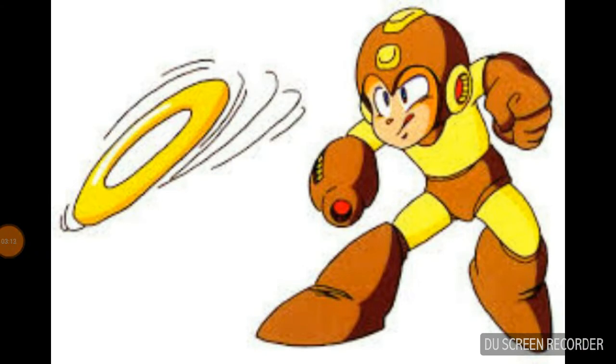Really, Capcom? Ring Boomerang? This is Ring Man's weapon, and it's crap because you can't throw it nearly as far as Ring Man can. When you fight Ring Man, he throws his ring boomerang way farther than you. It is kind of decent against some enemies, but it's not even sharp — no spikes or anything. What is Mega Man trying to do, get a girlfriend? Capcom is clearly running out of weapon ideas, especially by Mega Man 5.